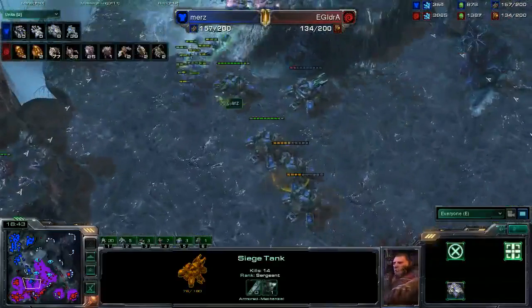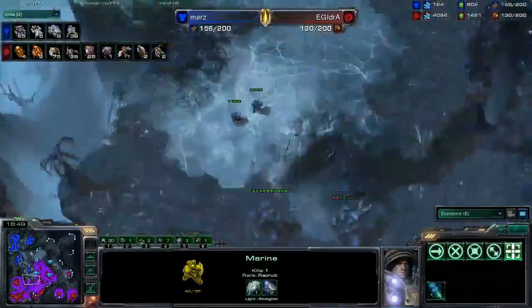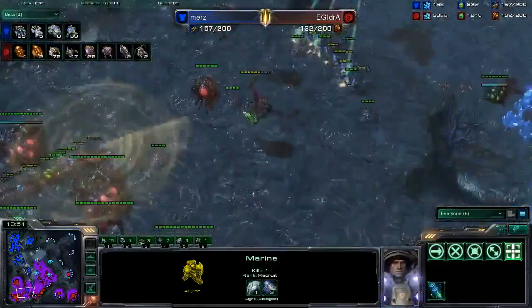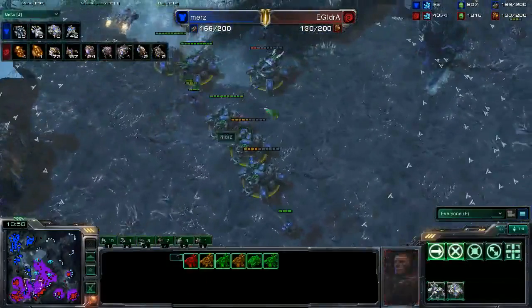More units coming in. A couple of Broodlords on the way, but of course Marines stream across the field. The gun upgrade count for Murs as well. Murs pushing in once again. There's reinforcements coming in from the back, as you can see. Charging his way into the defensive line, and Ydra forced to pull drones in order to try and defend against this.